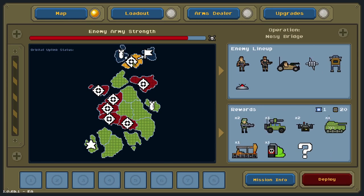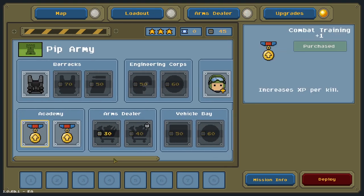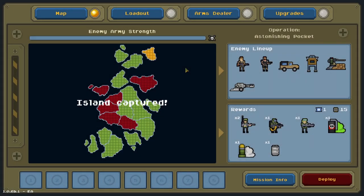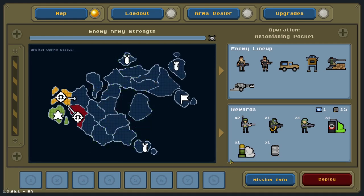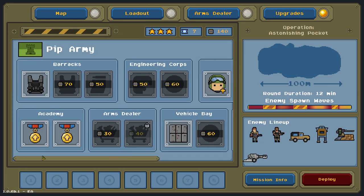As for which units, buildings, and abilities are available to you, this is something you pick before the mission starts. Warpips uses a dynamic world map between missions, with a shop and a fairly elaborate upgrade system. The goal of the standard mode is to conquer islands territory by territory. You start at one corner of an island and can attack any territory adjacent to ones you've already conquered. Before each mission, you can see which units the AI will throw at you and choose what you want to bring. You can also see which units you'll receive as a reward. Importantly, whatever units you bring with you are consumed, even if you never deploy one. On harder difficulties, you'll need to be very selective about how powerful a loadout you bring, so you don't run short of material for future missions.